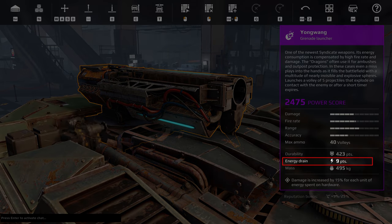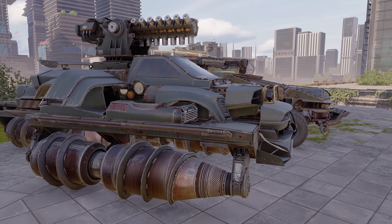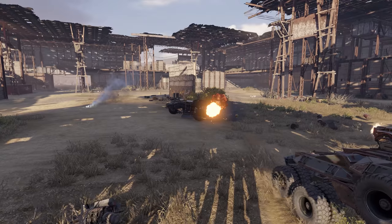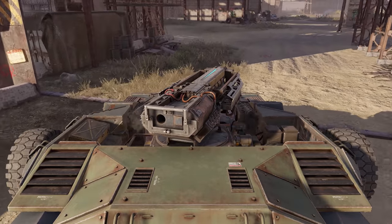Yongwang requires nine energy — there's literally no way to run two of them. Secondly, it's big. Not as big as Kaiju, true, but still very chunky. Thirdly, it hits like a truck, but works in a peculiar fashion.